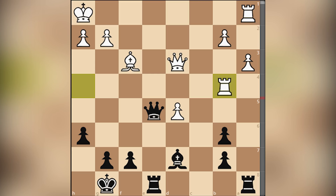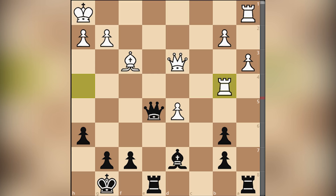But before starting our game, as usual, I would like to warm up your brain. Please take a look at this position, which is taken from David Bronstein's game. In this position David Bronstein, who was playing with the black pieces, made a move and white resigned. Pause the video, find the winning move and I will wait for your answer in the comment section.